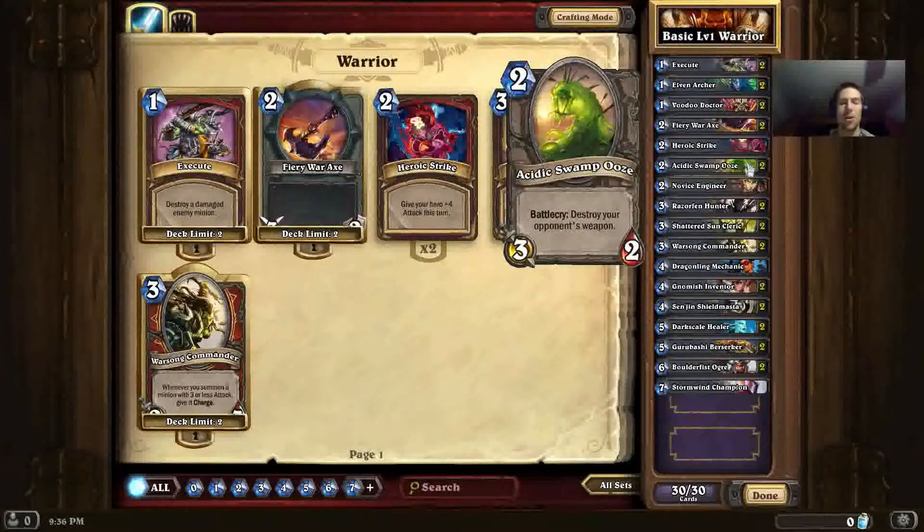Next up we have Acidic Swamp Ooze. Throughout this series I've rambled on about how amazing this card's Battlecry effect is. Against other Warriors, Paladins, Shamans, and Rogues, this card will destroy their weapons and get massive value right then and there. Aside from its Battlecry to destroy weapons for free, it's still a 3-attack, 2-health minion — about what you'd expect from a 2-drop — so it's a solid card even without the Battlecry. But with it, it becomes amazing.